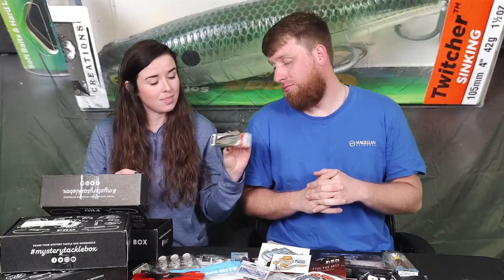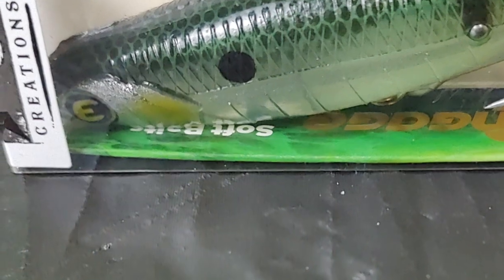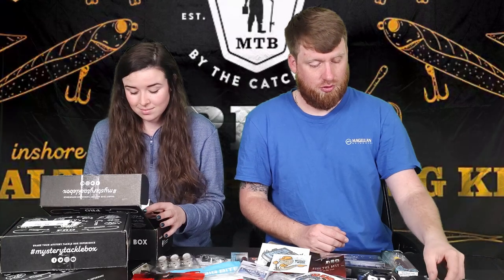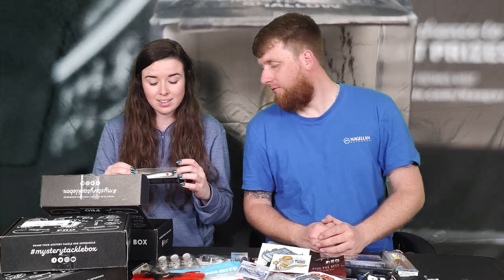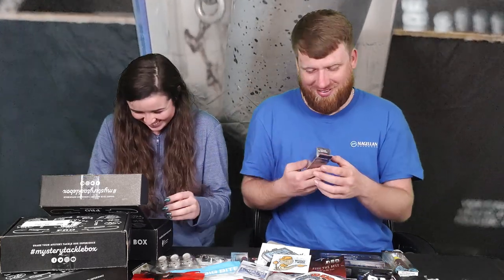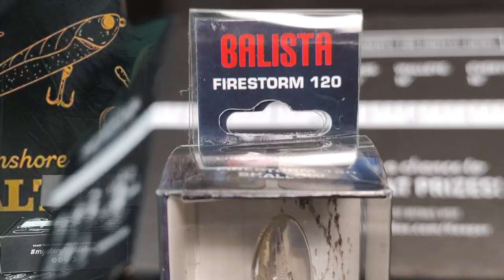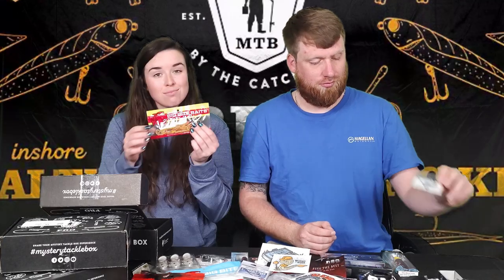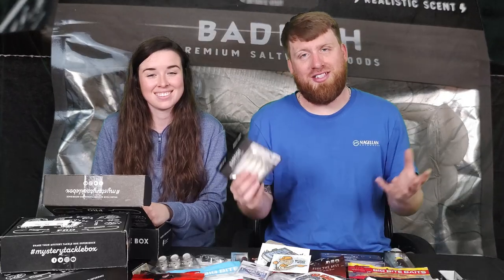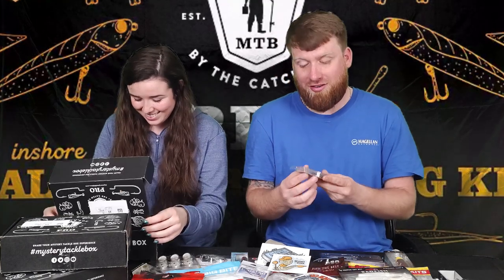Last box: we got a heavy clear green sinking twitch bait - this thing would be a tank for offshore, it basically sinks and you twitch it while it goes down. We got a Balsta topwater that actually swims when you reel it in, probably pretty good for trolling. Some size three hooks, some shrimps, more white paddle tails, and screw lock jig heads - pretty official.